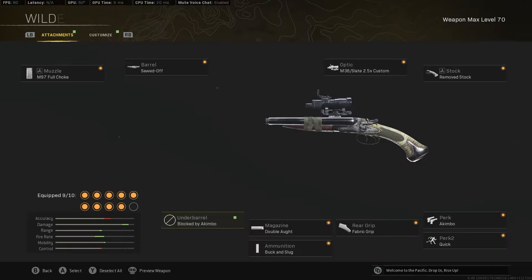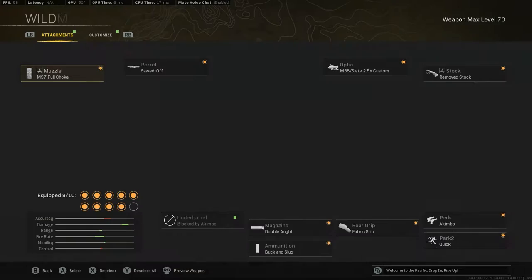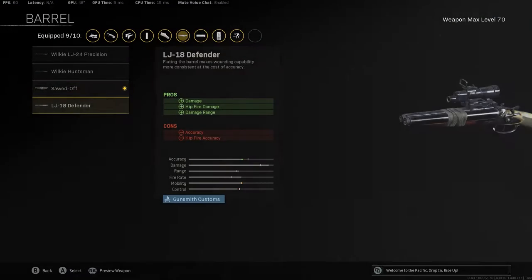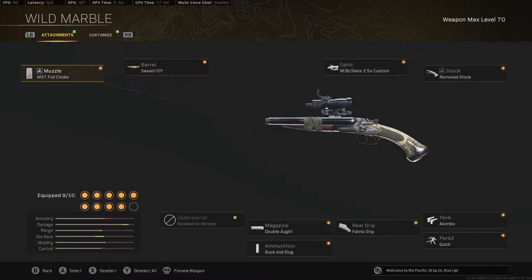We're going to go over all the attachments and look at them. This is what the shotgun will look like after it's finished — you can preview your guns and this is what it's going to look like. For the muzzle you have the Full Choke, and for the barrel you're going to have the Sawn Off. These builds are very important if you want to do the damage you're seeing in these clips.